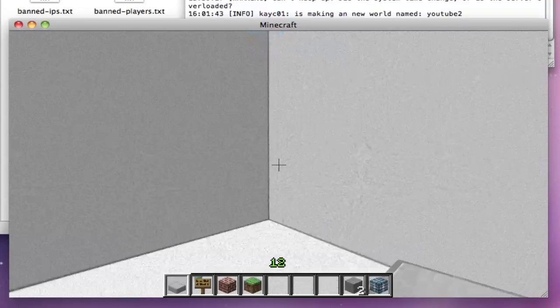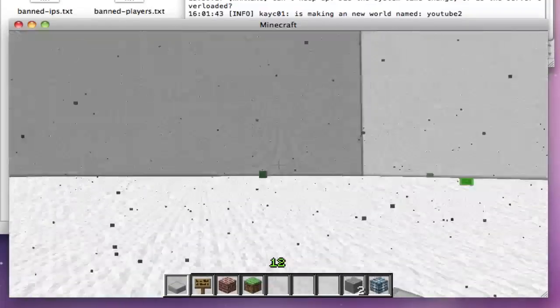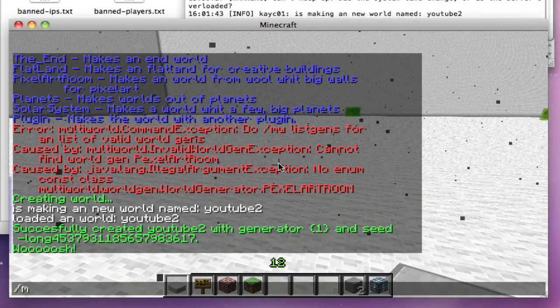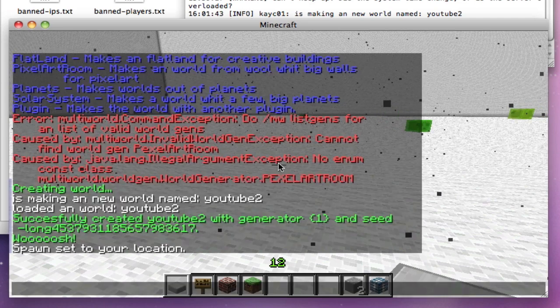You've also got other options. Say if you want to set the spawn on this world — roughly in the middle will do — you do MW set spawn, and the spawn of this world gets set there.